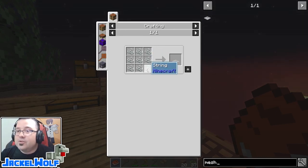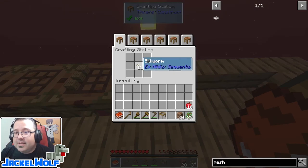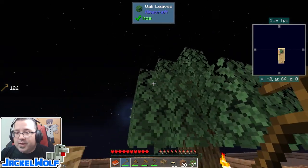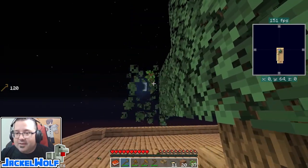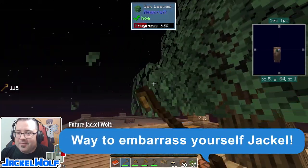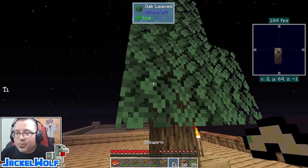We're also going to need a mesh. There's only one mesh in Sky Factory One and that is a string mesh. To make a string mesh we simply need nine string. To get string in Sky Factory One we need to take the silkworms — we've been getting these worms by using the crook on leaves on a tree. There's a sapling; eventually we're going to get a worm out of this. That's how we ended up getting all these worms — it's totally random.